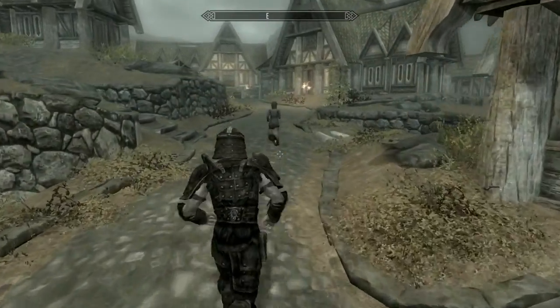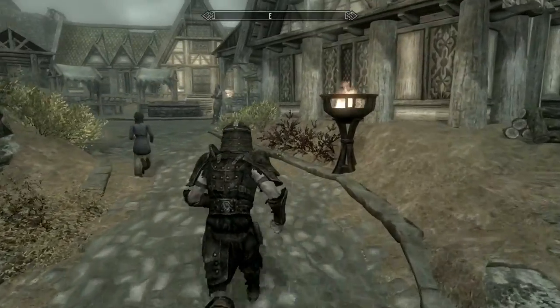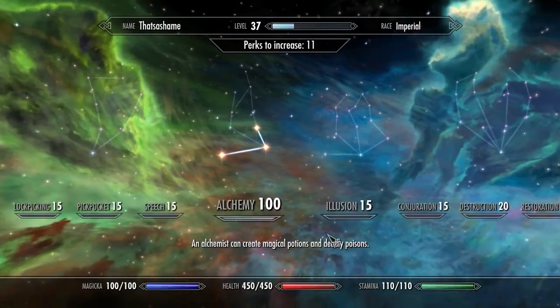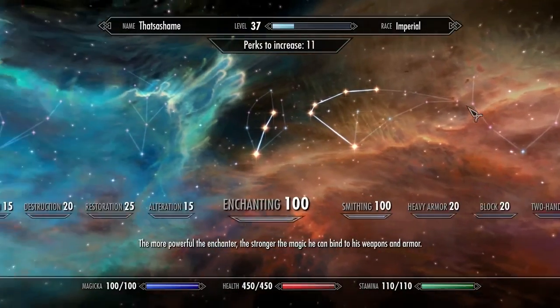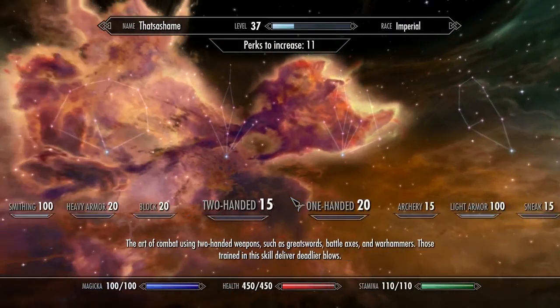Hey guys, I'm Mioang and this is a basic Skyrim tutorial on how to make any armor reach the armor cap of 567. Since this concept is intended for late game, there are a bunch of things you'll need to make this work. You need a high skill in smithing, enchanting, alchemy, and whatever armor you're using. Ideally, you want each of these skills to be at 100.